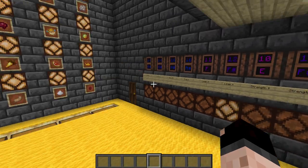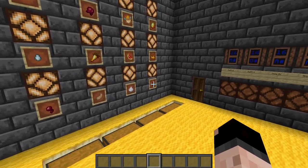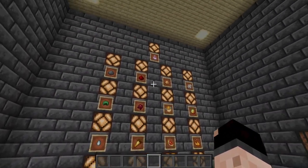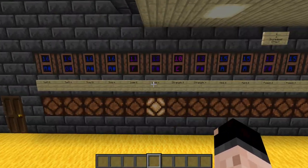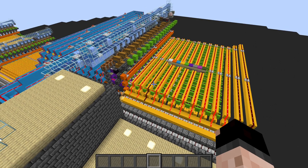So instead of having to look up: okay I want to do leaping plus, I need nether wart, I need rabbit's foot — what was the plus again? — we just have to hit that button and it's going to select the ingredients for us. And then all this redstone outside is what's going to do that.